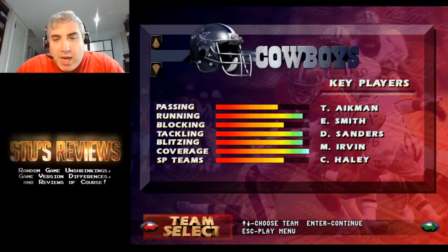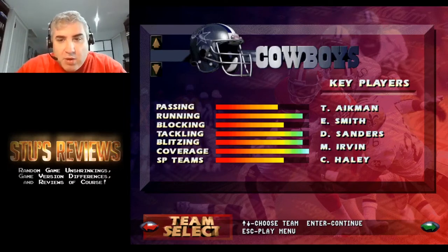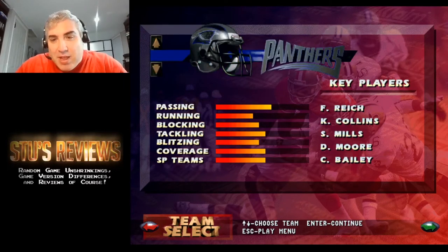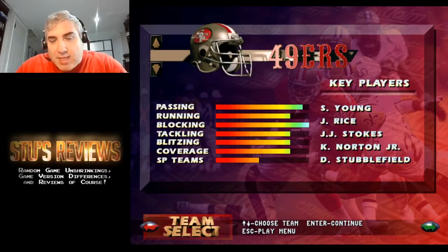The Cowboys won the Super Bowl in 96, and the 49ers won it in 95 — or is it the other way around? You can see the Cowboys have Aikman, Emmitt Smith, Deion Sanders, Michael Irvin — a really good team. Unfortunately my Jets pretty much sucked, even with Boomer Esiason as quarterback. Bo Lewis is a really good defensive back, but the fact that they have Nick Lowry the kicker as one of the key players shows the Jets weren't doing too hot. The other good team is the 49ers — they had Steve Young, Jerry Rice, et cetera. I'll pick the 49ers.